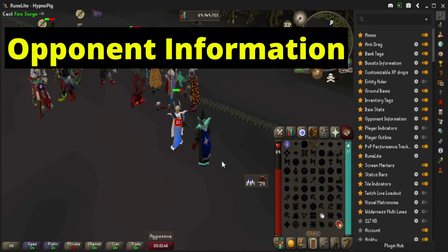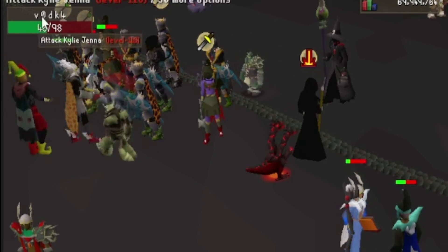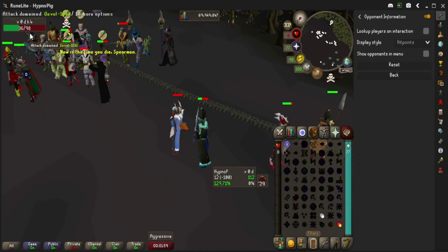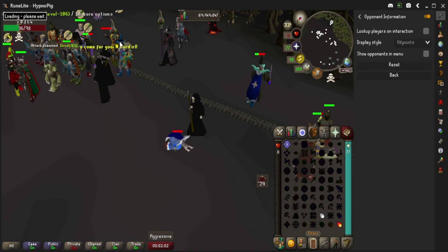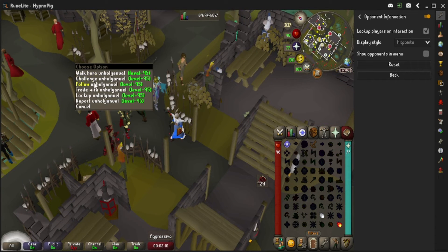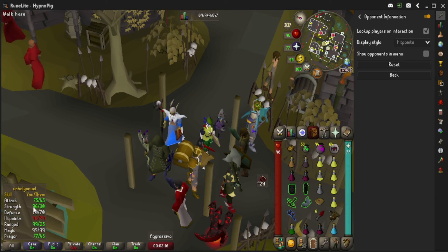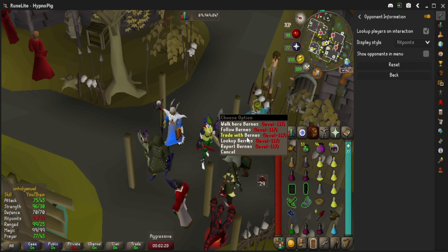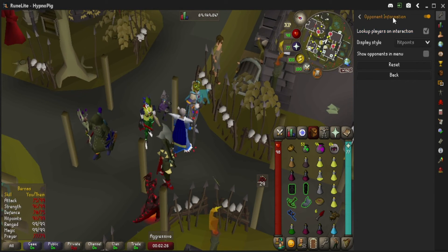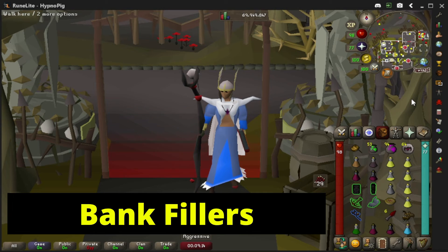The next plugin is called Opponent Information — I believe this is manually installed. It shows the HP of your opponent; in this case his maximum HP is 96 or 98, which lets you know he's not really KO-able. You can also enable the skill difference display, so once you start attacking someone it shows the difference in your stats. If you follow a max level, you can see they just way out-combat you — so Opponent Information might be the way to go.